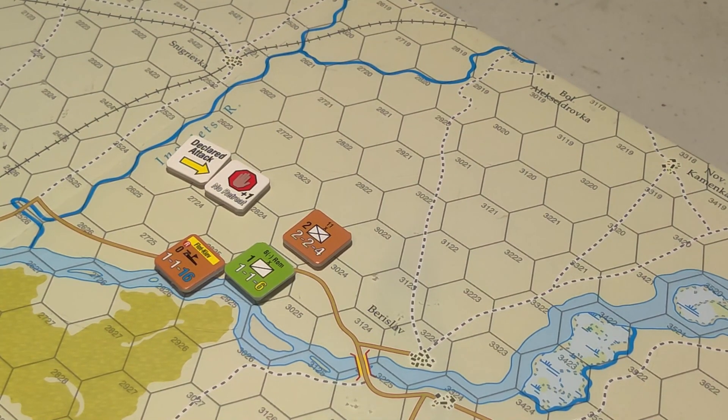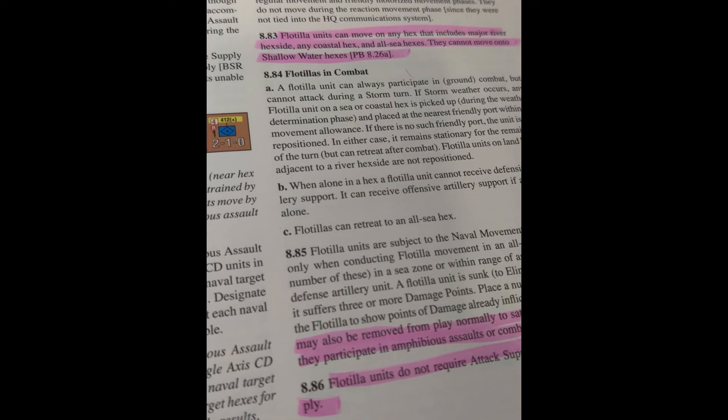Let's read up how to remove the steps - I think he's going to be eliminated. When a loss of combat strength occurs, the owner removes the indicated number of combat strength levels from the total force, not from each unit. The affected force loses one to four steps as indicated, and there's no retreat.